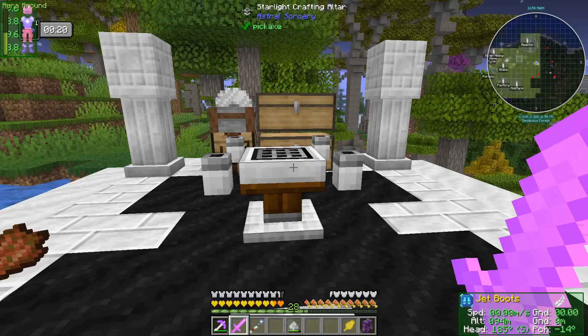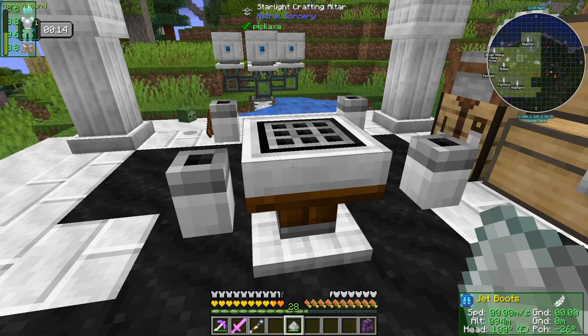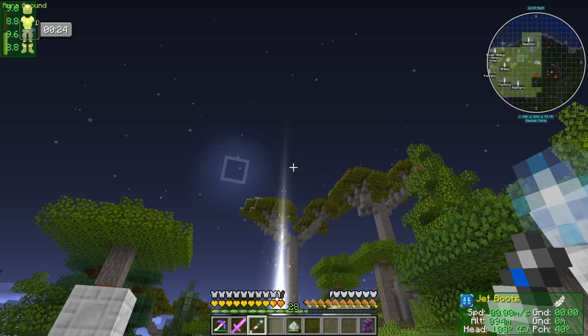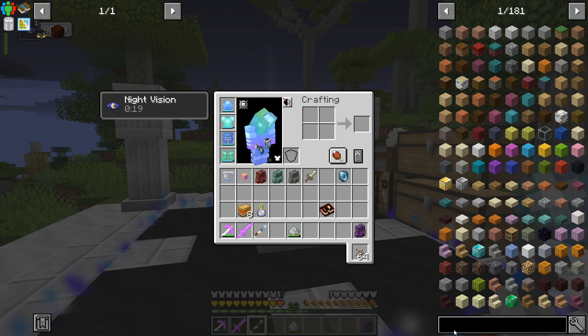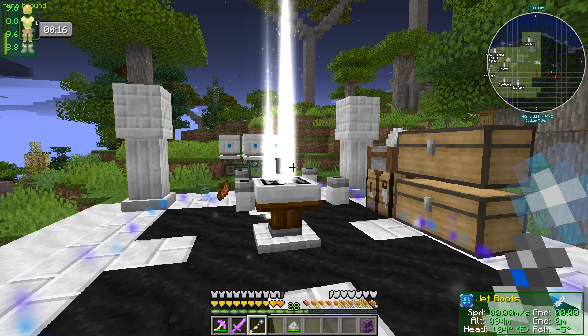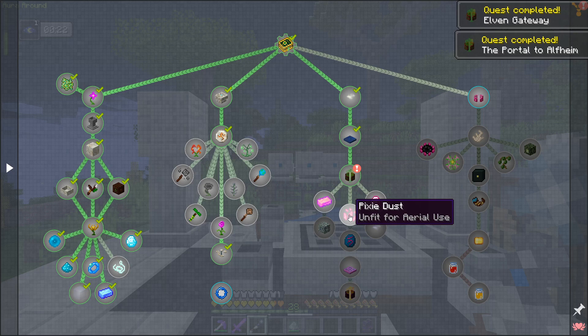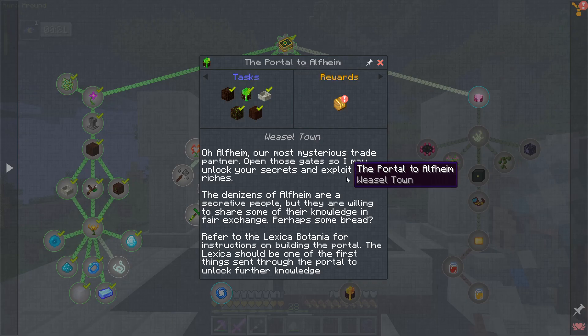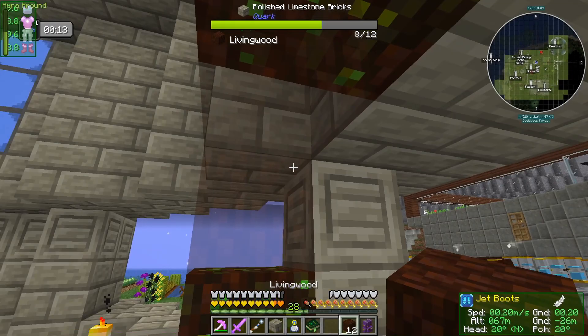One celestial gateway, and then we can craft the elven gateway core — nice! Picked that up just in case it was going to despawn. Now we can get into elementium, pixie dust, dragon stone — and we got another Gourmaryllis, nice, and some red's breath!